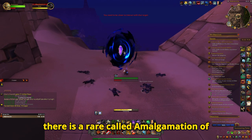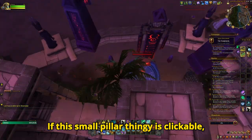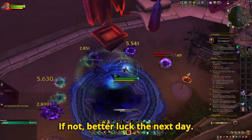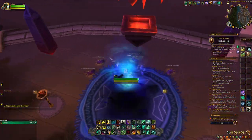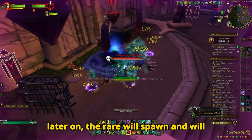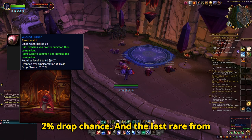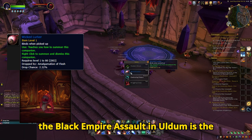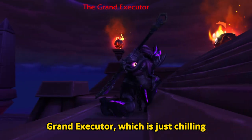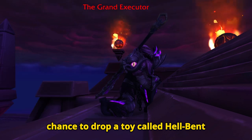Then there is a rare called Amalgamation of Flesh, which has to be summoned. If this small pillar thingy is clickable, then the rare is available for the day. If not, better luck the next day. When you click the pillar, there will be a few waves of smaller amalgamations, and later on the rare will spawn and will drop you the Wicked Lurker pet at around 2% drop chance. And the last rare from the Black Empire Assault in Uldum is the Grand Executor, which is just chilling in this spot on the map, and has around 3% chance to drop a toy called Hellbent Bracers.